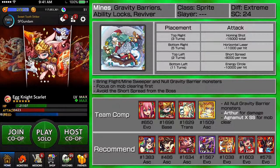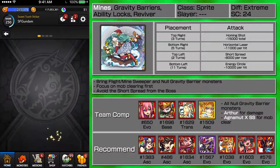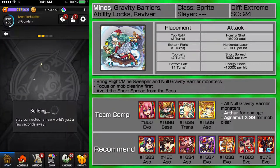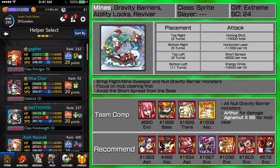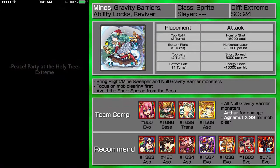Hey guys, this is SFN with Noelle and my team is going to be Lea, the Evolved Lea, and then Mr. Rabbit, and then I'm going to have an X, and my friend is going to be an Arthur.